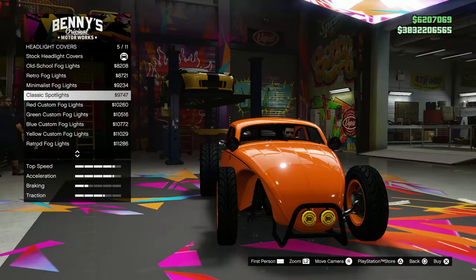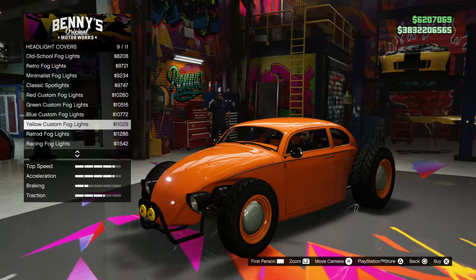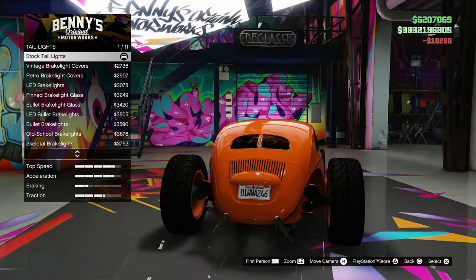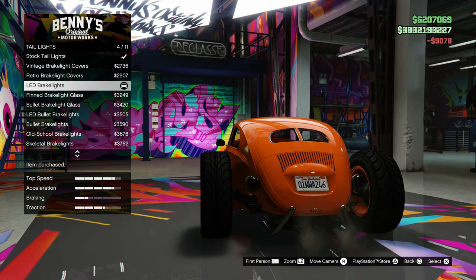They've got some weird stuff available for this car. I think we're gonna go with the red custom fog lights — yeah, let's go with those. For the tail lights, wow, you can change a lot on this car. I like the LED brake lights, let's go with those.